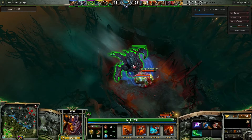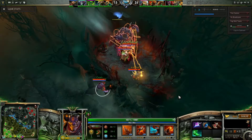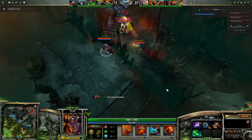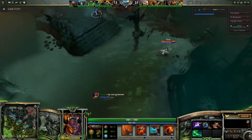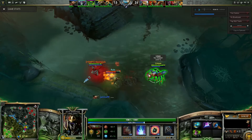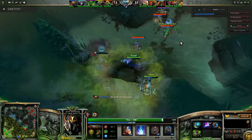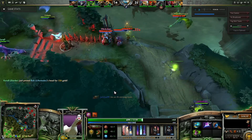I'm going to tank Roshan for my team. The enemy's seen us. Here comes Nyx — Nyx should have used that invis to come in here and try to steal it. Instead, he's wasted his invis. He's probably going to die. They got Lifestealer — we might back off. Yeah, I think we back off here.